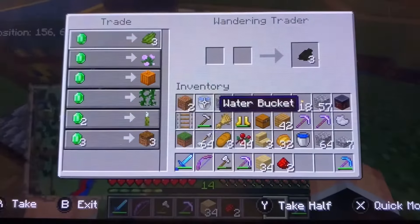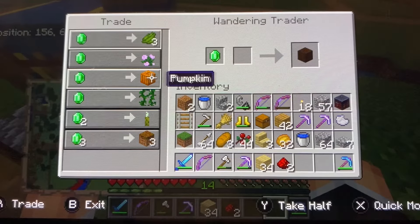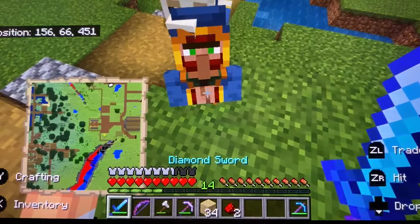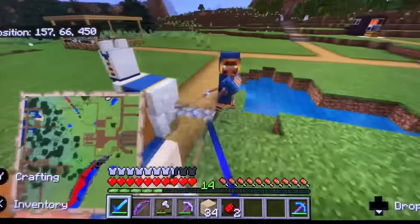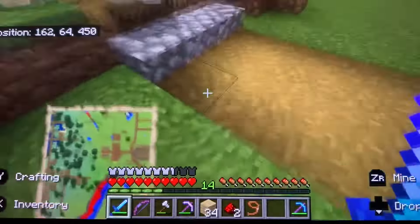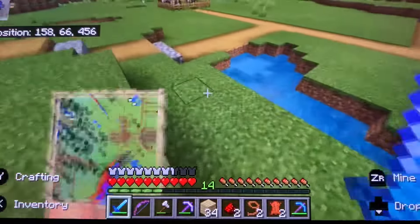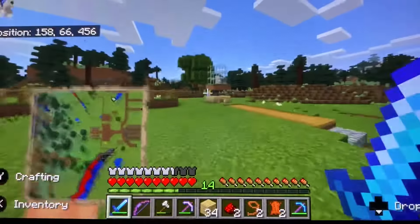Looks like we have a visitor. Bad trades. Well, I could buy sea pickle, but I don't have the emeralds for it. Can I buy something for free? Those leads! And I can use that leather. Free leads — no, that's a good trade.